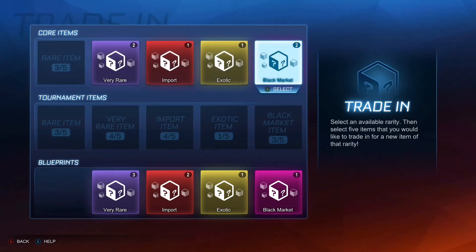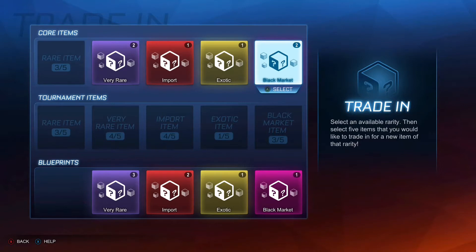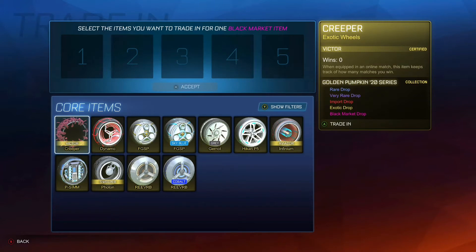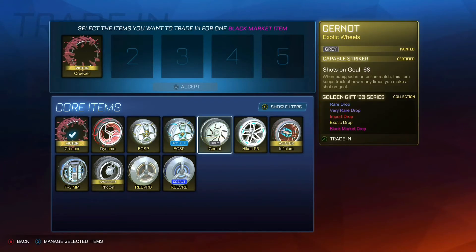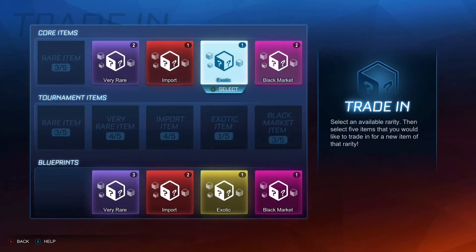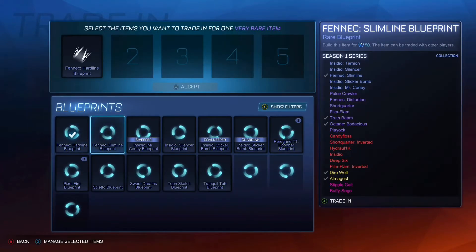Okay guys, we got another trade-up video. Today is going to be another good one. We got two black market trade-ups. One of them is going to be a non-crate one where we could probably get like a toon, but we can get like a dueling dragons or something. The other one is going to be a painted trade-up where the chances of getting a painted item are very high because we got a bunch of golden series items. So we're probably going to get a painted item today. As usual, we'll start with the bad ones which are these blueprints and then move on to the good ones where we will do two black market trade-ups and a few other things.